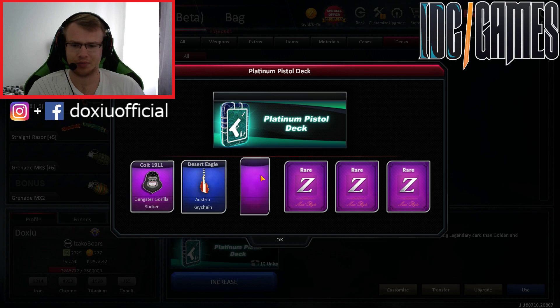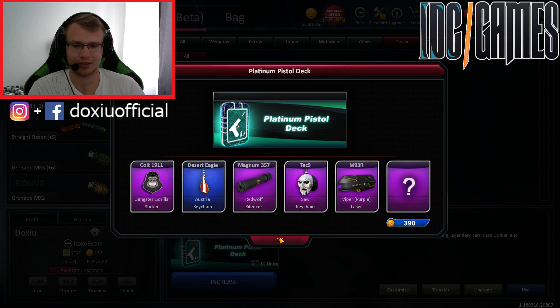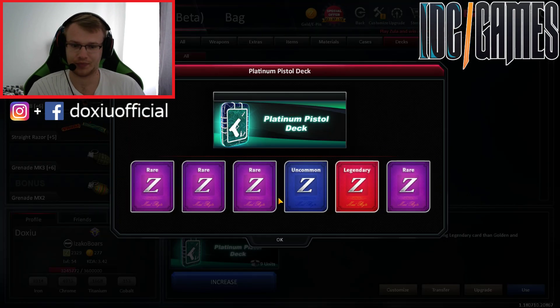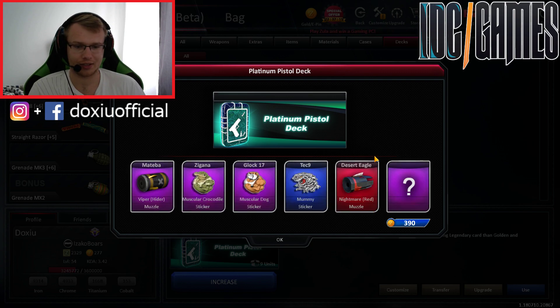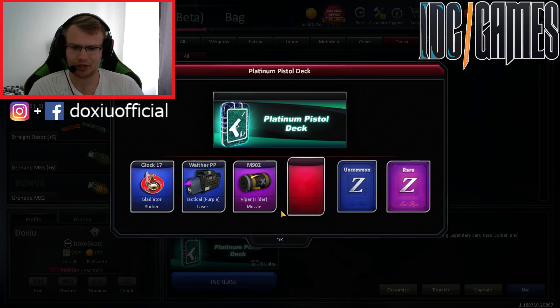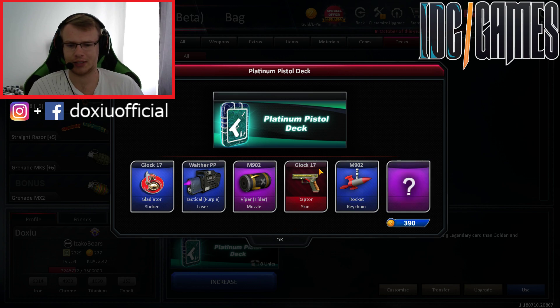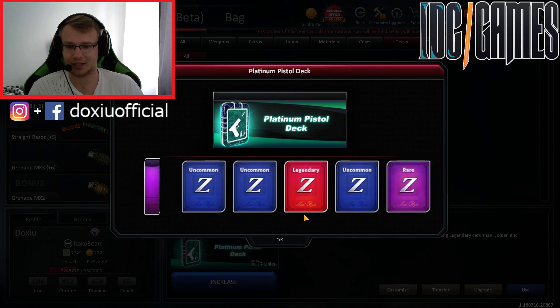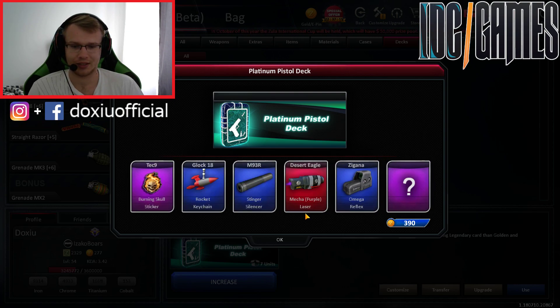I don't know if I have it, but I'm using other lasers so it's not necessary. Tech 9 keychain. Laser 2 M83. Next Legendary guys — Desert Eagle muzzle. I'm not using anything for the Desert Eagle. And second Legendary — Glock 17 Raptor skin. But why Glock 17 instead of 18? Oh my god, unlucky. And next Legendary — Desert Eagle laser again. And Silencer 2 M83.